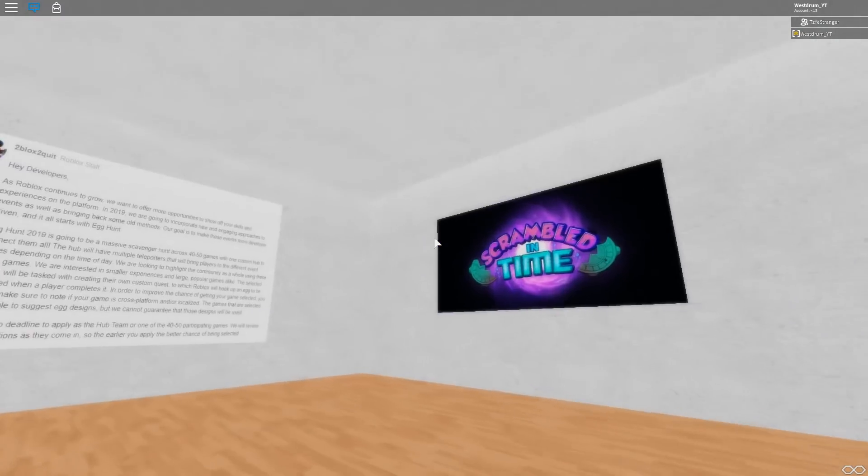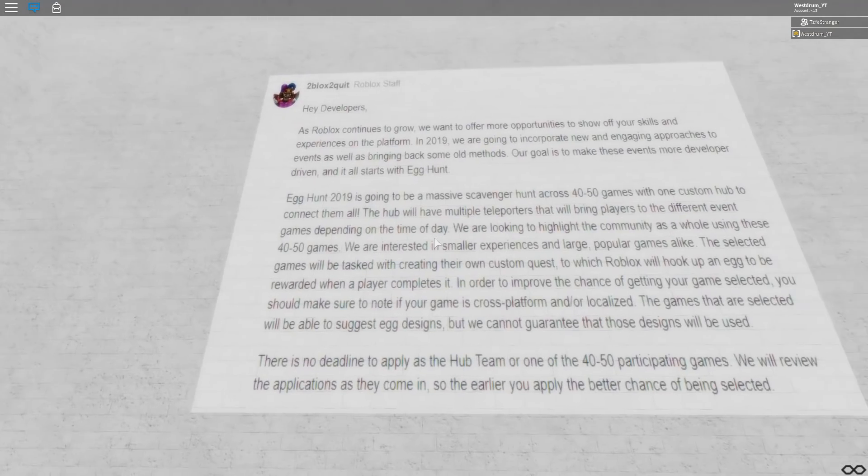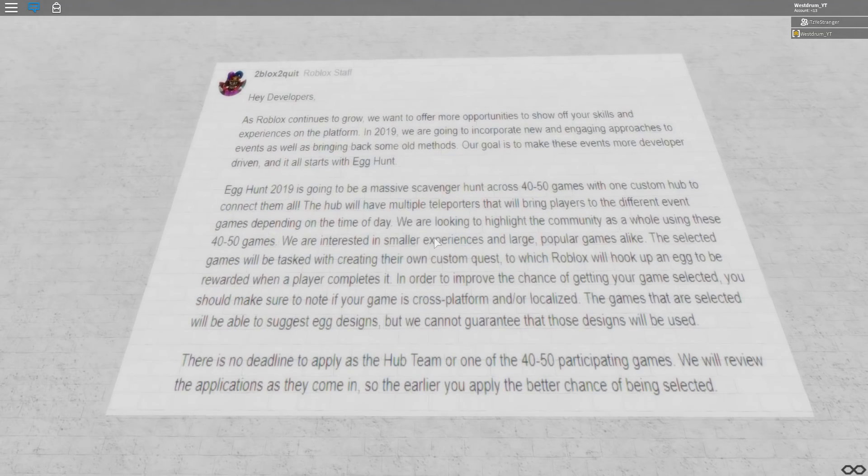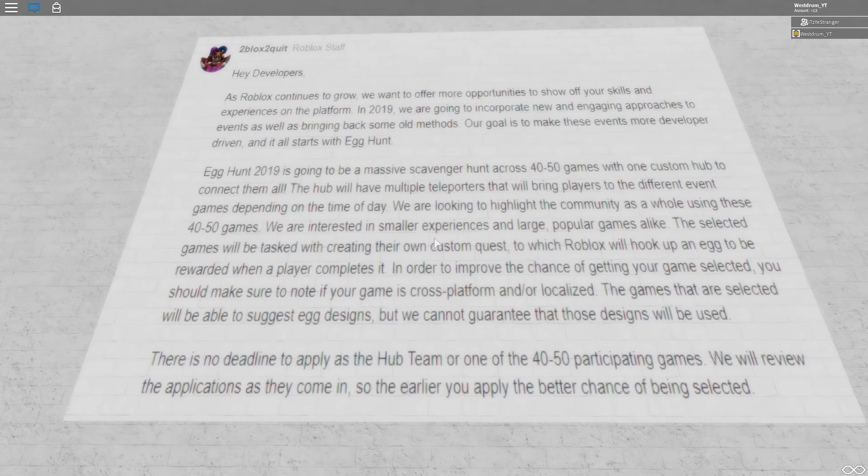And here is a message from the Roblox staff: 'Hey developers, as Roblox continues to grow, we want to offer more opportunities to show off your skills and experiences on the platform. In 2019 we are going to incorporate new and engaging approaches to events as well as bringing back some old methods. Our goal is to make these events more developer driven, and it all starts with the Egg Hunt.' Egg Hunt 2019 is going to be a massive scavenger hunt across 40 to 50 games with one custom hub to connect them all. The hub will have multiple teleporters that will bring players to different event games depending on the time of day.